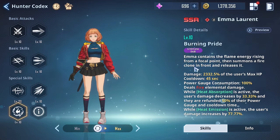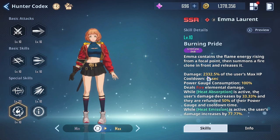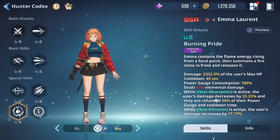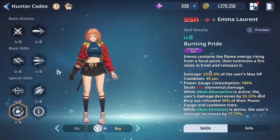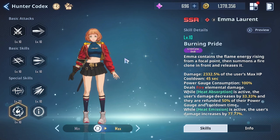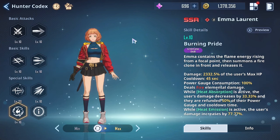Her ultimate skill is Burning Pride — Emma contains flame energy rising from a focal point, summons a fire clone in front and releases it. Damage is 2332.5 percent of the user's max HP with a 45-second cooldown, fire elemental damage. While Heat Absorption is active, the user's damage increases by 33.33 percent and they are refunded 50 percent of their power gauge and cooldown time. While Heat Emission is active, the user's damage increases by 77.77 percent. She says she's a tank but her kit is nothing but insane damage.